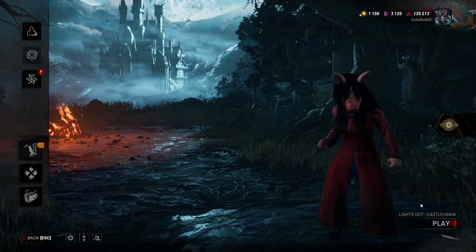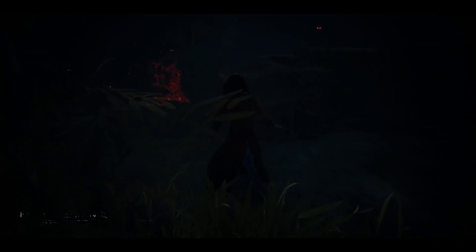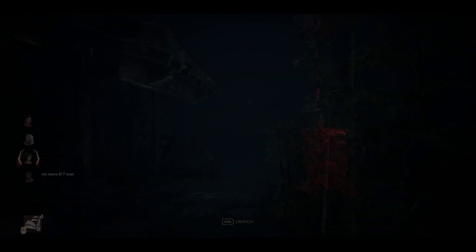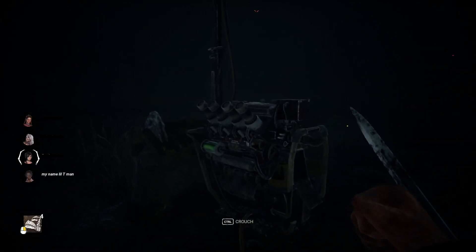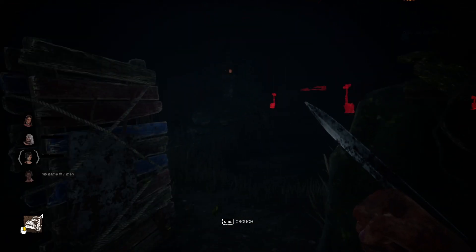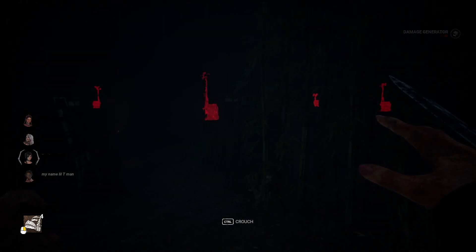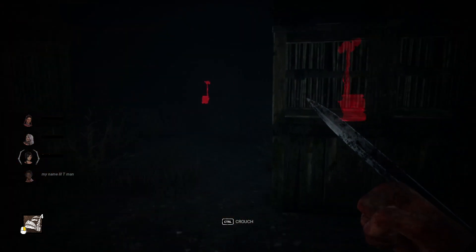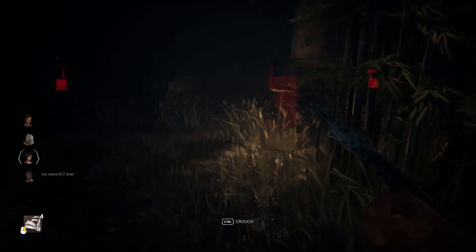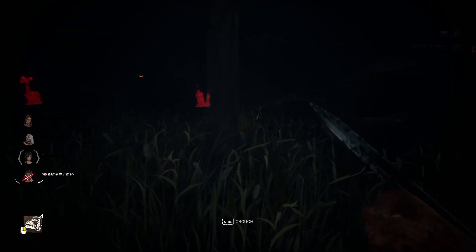The entire place is dark - this is gonna be quite fun. Our killer match today will be with the Pig, and you can see how dark this is. All gens start with a little bit of progress just to help survivors kind of find them in the dark. Survivors are carrying their candelabras, which actually kind of helps with it in chase.